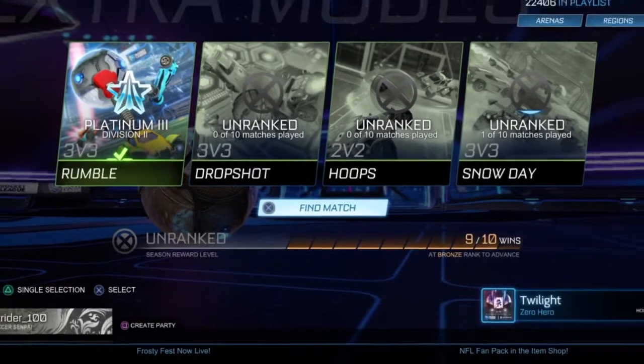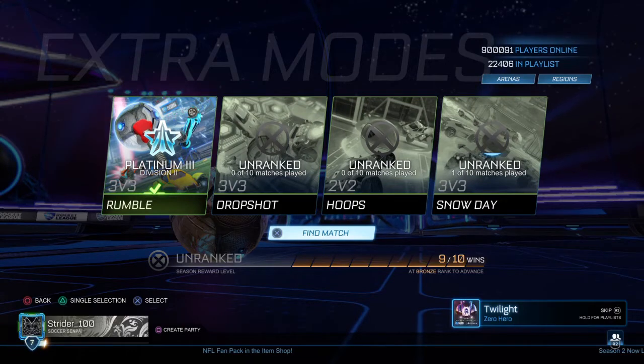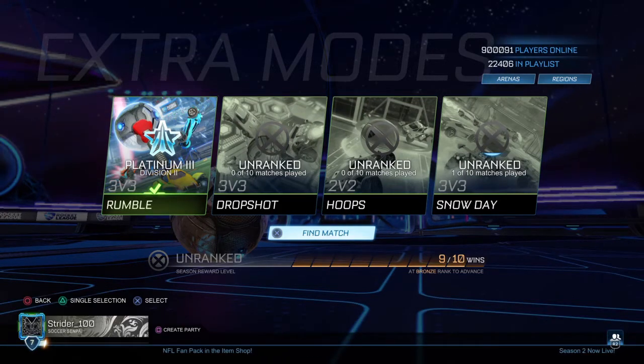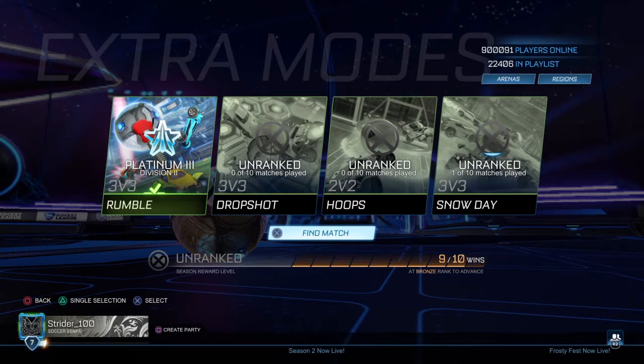As you can see at the bottom of the screen it says unranked and says 9 out of 10 wins. Once I win one more I will qualify for bronze rewards. Once I win another 10 games I will qualify for silver, and so on and so forth. So all you will need is the basic knowledge of the game, and for Rumble specifically you will need to know what your power-ups do and when to use them.